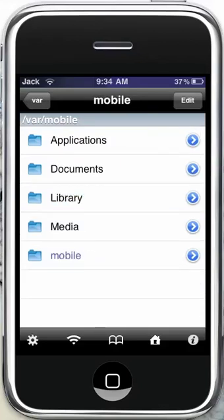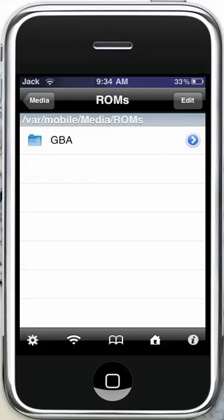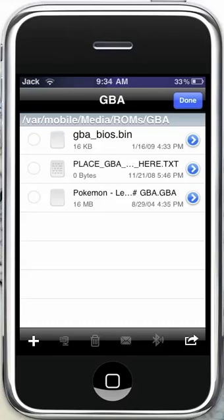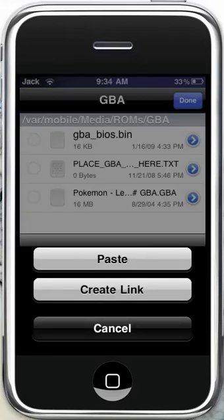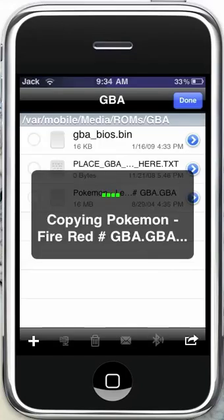You're going to want to click media, and scroll down to roms, find which one you're using — mine is GBA. Then click edit, click the corner button again, and click paste. It's going to copy it in there, and once this is done you can delete it from your downloads if you don't want it taking up dual space.